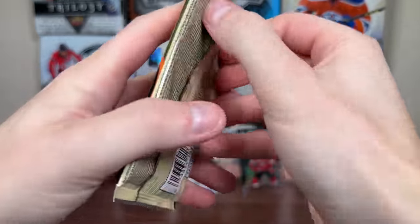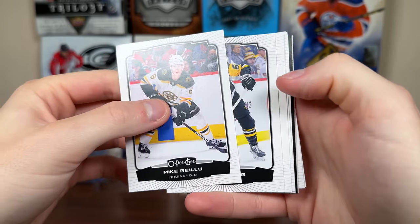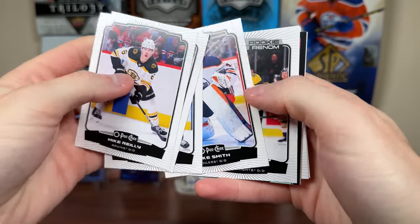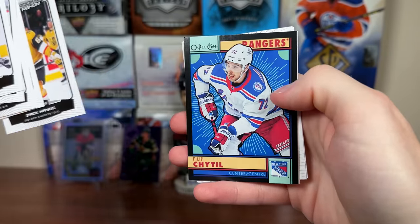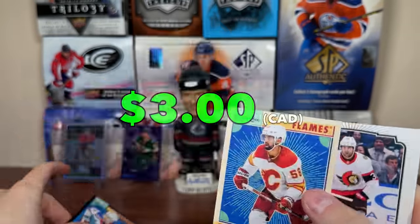Then let's do 2223 OBG. Let's hopefully get a numbered card in here, which we do — we have a Retro Black there. Mike Riley, Crystal Tang, Luke Cunnan, Mike Smith, Zach Hayes, Marquee Rookie, and Phil Peele. Retro Black Border to 100, there are 30 of 100 Frujito, so half-decent loose pack pull there.